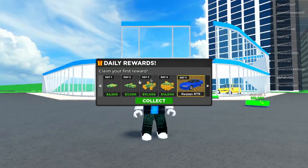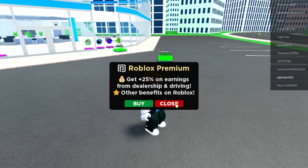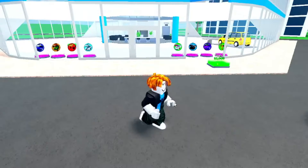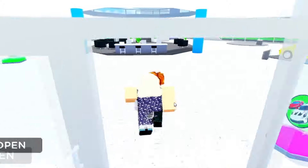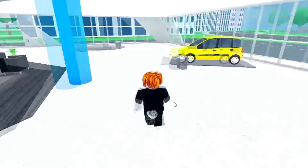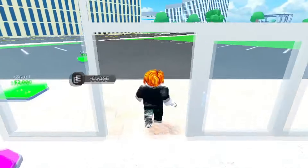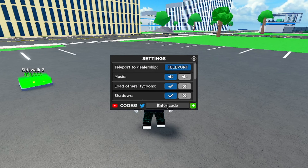Let me go to my dealership right here — this is my alt account, that's why you don't see me with all the dealerships. On my main account I've literally built every single dealership, so I came on this alt account to do it over again. To redeem codes inside Car Dealership Tycoon, all you gotta do is go ahead and hit the gear button and you can enter the codes right there. I'm going to go from the newest to the oldest codes.